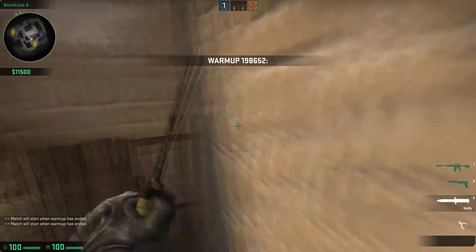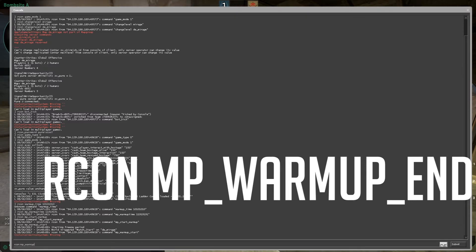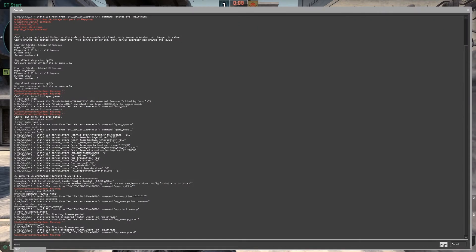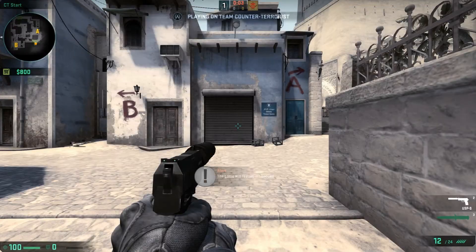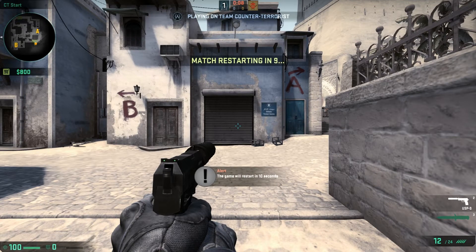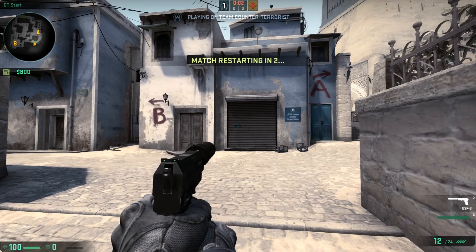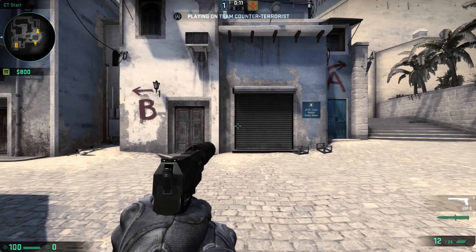If you want the warm up to end, you're going to use RCON mp_warmup_end, and that ends the warm up. To restart the game, you put in RCON mp_restartgame — 1 makes it restart in 1 second, 10 makes it in 10 seconds. Whatever time you put in, up to 60 seconds, it'll restart and you'll see the countdown going on. Here we go, you see it restarting.